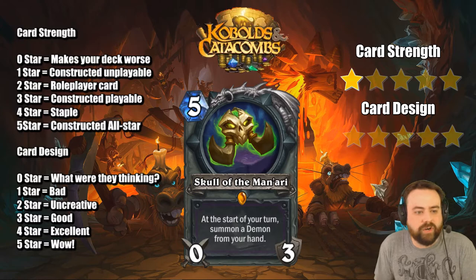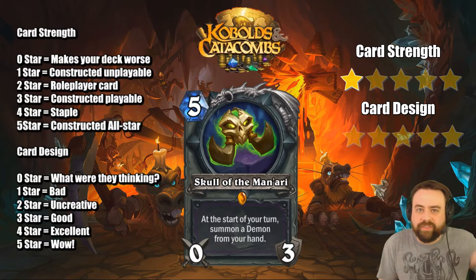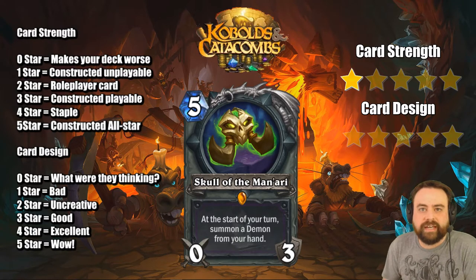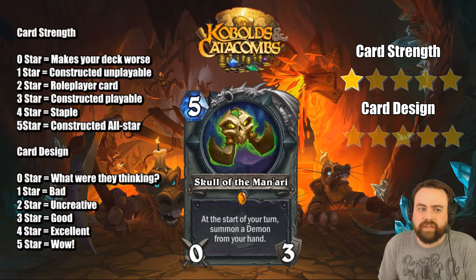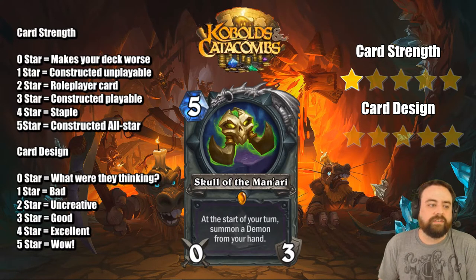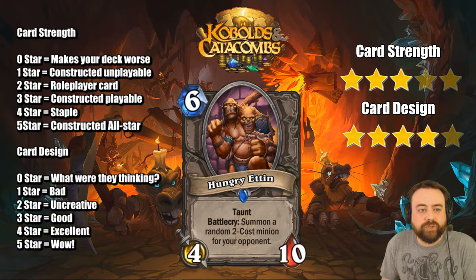Skull of the Man'ari — legendary Warlock weapon. At the start of your turn, summon a Demon from your hand. So many things wrong with this. It triggers at the start of your turn, not the end — like we had Dracari Enchanter from the last set. It's unfortunate it doesn't do this at the end of your turn. If your opponent removes the weapon you spent 5 mana and got nothing — whereas the Mage weapon gives you 3 cards even if they kill it. The Demon also has to be in your hand, so you get tempo but not value. It'd be cool if it summoned from your deck. This card is not good and I don't think it's playable.